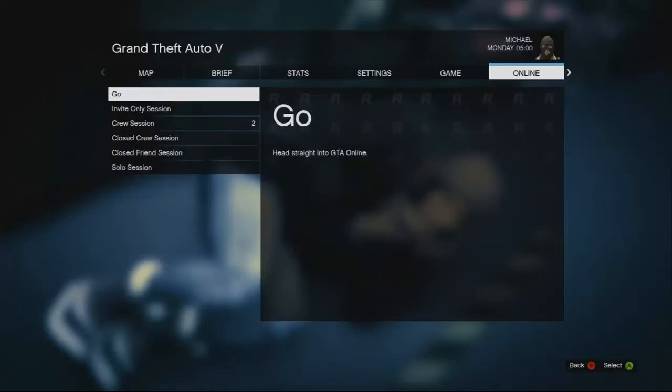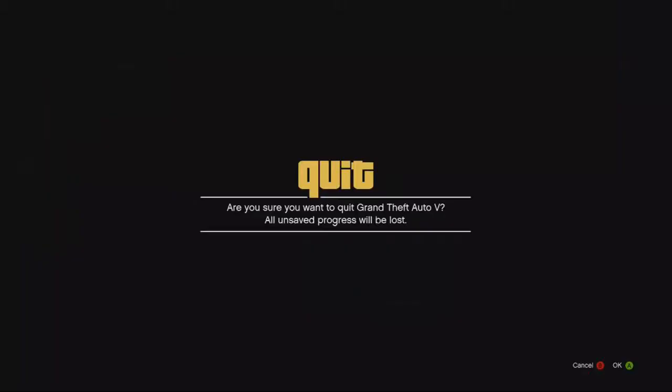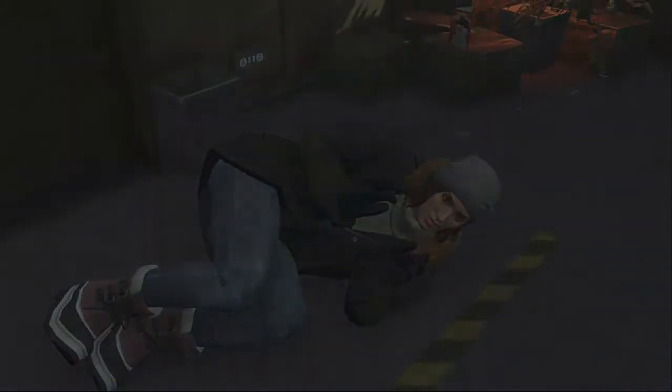You can press GTA Online and you have to go into an invite-only session. You can't do this with other people. With solo sessions, when you're doing this kind of stuff, you will get put into a game with other people eventually. So with an invite-only session, that won't happen. Just go into an invite-only session — that's probably the easiest thing to do.